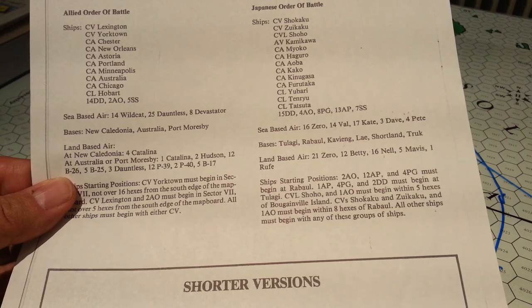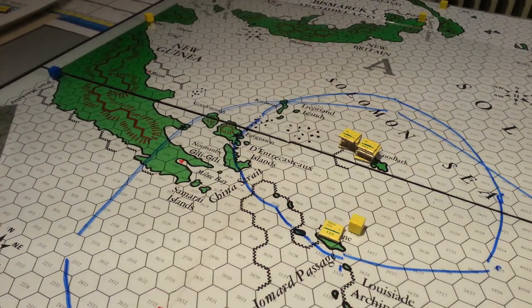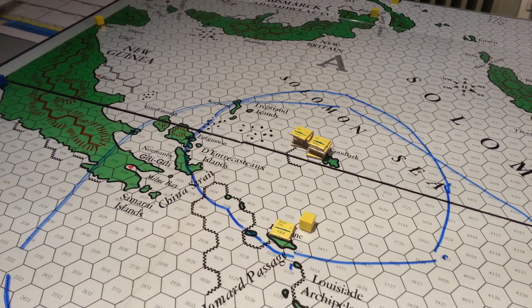There are also some other specific victory conditions in the scenario booklet that we'll get into later, which will help either the allies or the Japanese pick up some extra victory points — up to 50 — and the rest will come out of losses taken by each side.